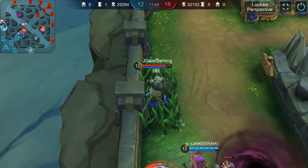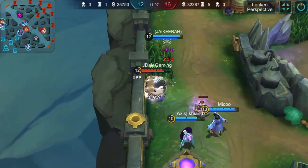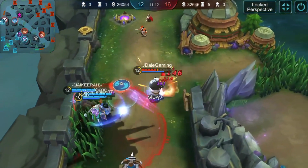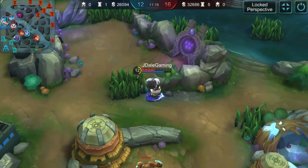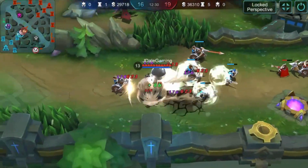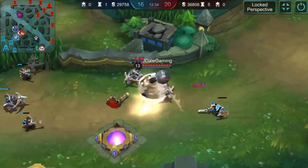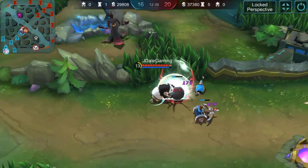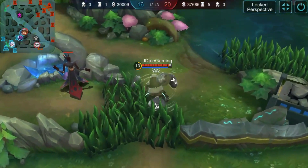For combos, my basic combo for Akai is to use your second skill first, then first skill, then your ultimate — or first skill, second skill, then ultimate. For advanced combos using Flicker: use Flicker first, then your first skill to jump, then your second skill to slow and deal damage, walk in front of them, then use your ultimate. Feel free to try other combos — maybe you'll come up with one yourself.